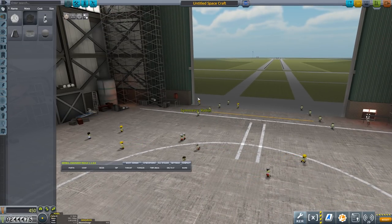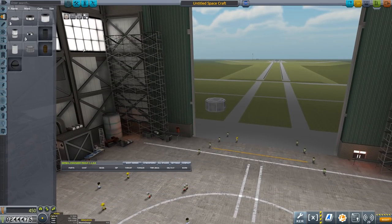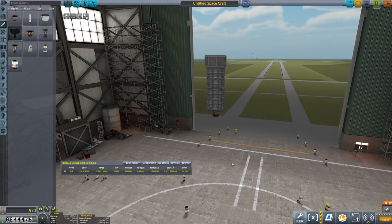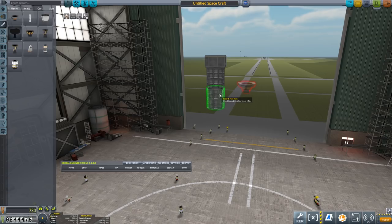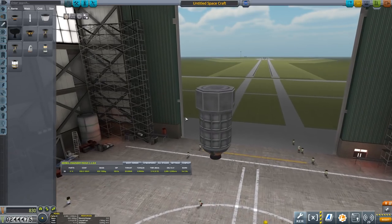We can always assemble it pretty quickly. So we want to start off with the Octo, because that gives us SAS, absolutely. We can now get the fuel tanks — the Oscar Bs — and they are always useful. So if we want those on, that is fine. And the Spark will get us 4,000 delta V, which is far more than enough for an upper stage. In fact, what we could even do is just bring that down entirely to half, save a lot of weight. And we still get 3,000 even with half the number of fuel tanks. That's just how delta V goes.